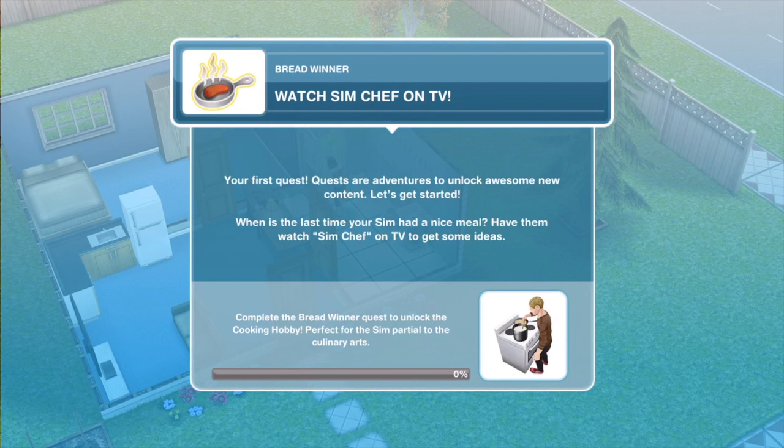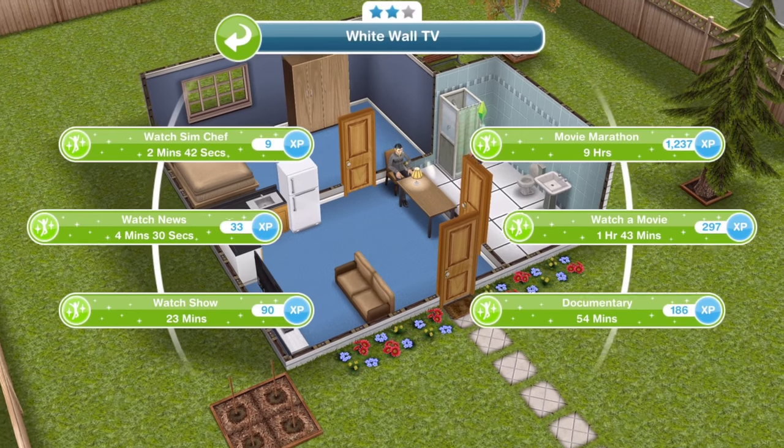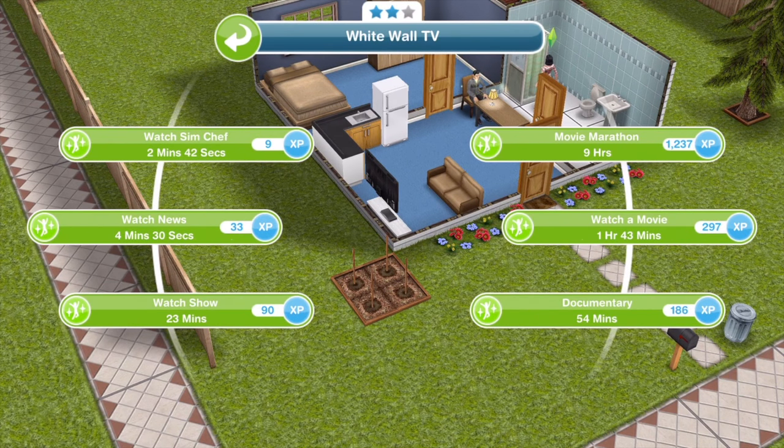The first thing we need to do is to watch Sim Chef on TV. Quests are adventures to unlock awesome new content. Have your Sim watch Sim Chef on TV to get some ideas. Click on a TV. Now this is only a two-star TV — all items have got either a one, two or three-star rating. The more stars the item has, the quicker it will be to complete tasks using that item. This two-star TV takes two minutes and 42 seconds.